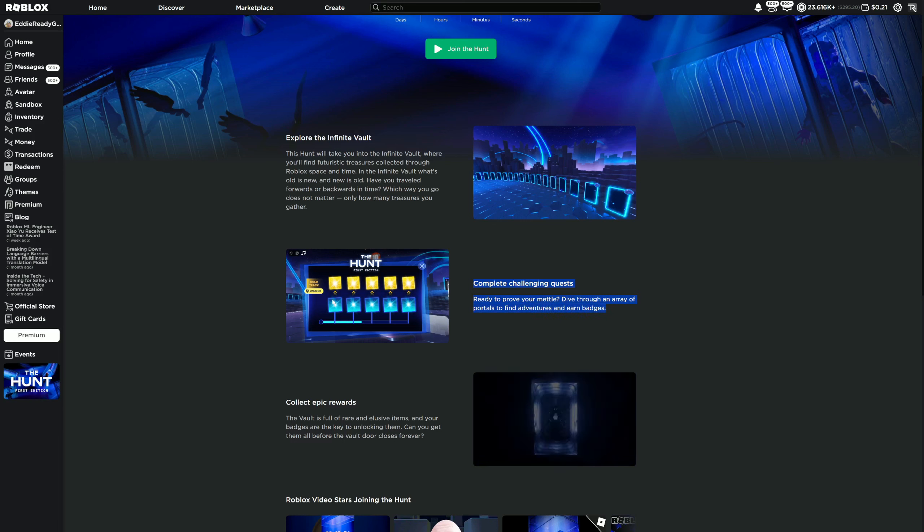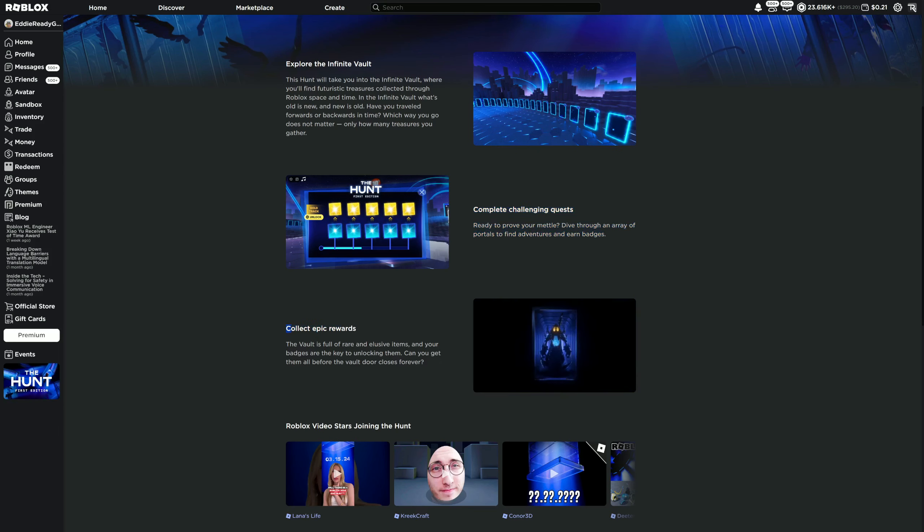There's a picture showing what looks like a battle pass with a blue track and a gold track you can unlock — we'll get into that in a bit. You can also see what seems to be a Murder Mystery 2 badge, which might confirm it's going to be in the hunt. It also says 'collect epic rewards — the vault is full of rare and elusive items, and your badges are the key to unlocking them. Can you get them all before the vault door closes forever?'